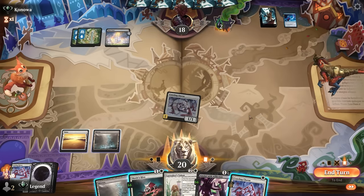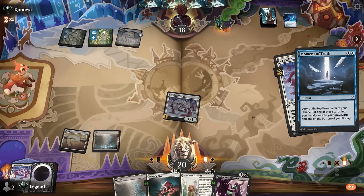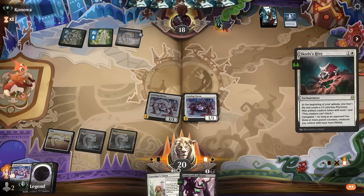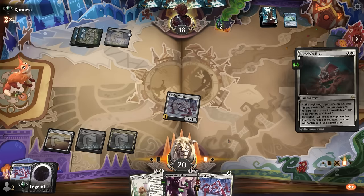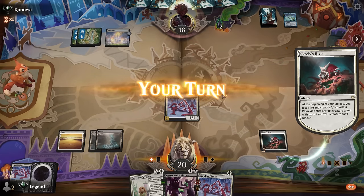We could also play Caretaker's Talent, which the opponent may feel inclined to counter even though it doesn't immediately do anything. Maybe try the Chorus into Skrelv's Hive for now. The opponent cast Phantom Interference, forced to counter our one-drop — that feels like a win. The opponent plays Moment of Truth, so the Hive looks like it's going to resolve. They could use Blast Zone to eventually deal with the Hive but that will take a while. If the opponent taps out for something like Azorius Aether Gust, we can resolve Talent in the meantime.